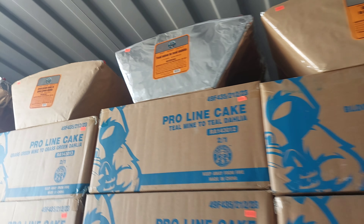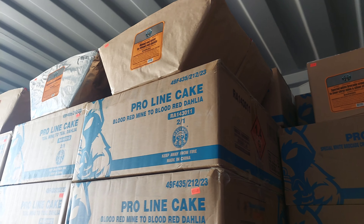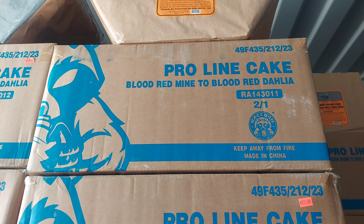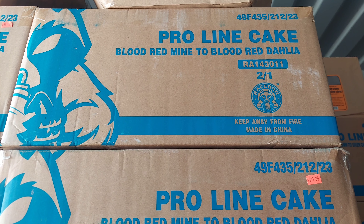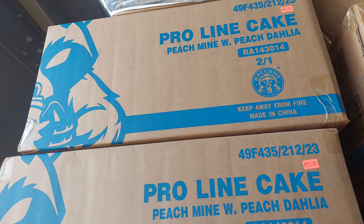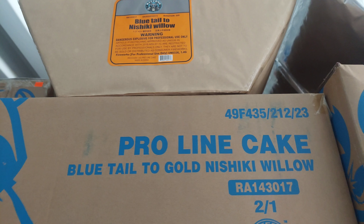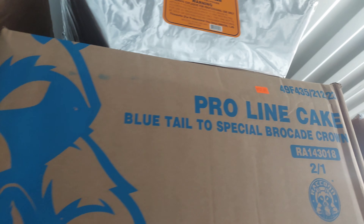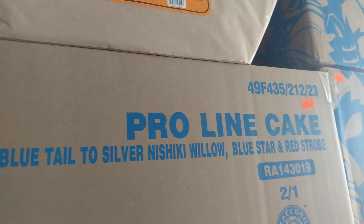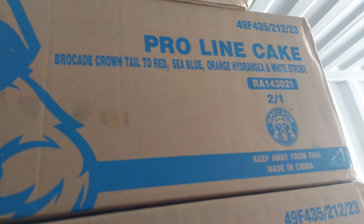These angled cakes are set up like sweeps — they go side to side, back and forth. They all run between about $50 and $65 average. A lot of them are the same color: Blood Red Mine to Blood Red Dahlia, Teal Mine to Teal Dahlia, Peach Mine with Peach Dahlia, Orange Mine with Orange Dahlia, Sea Blue Mine with Sea Blue Dahlia, Blue Tail to Gold Nishiki Willow, Blue Tail to Special Brocade Crown — all red, white, and blue — Blue Tail to Silver Nishiki Willow, Blue Star and Red Strobe, Brocade Crown Tile to Red Sea Blue, Orange Hydrangea and White Strobe.